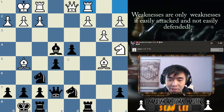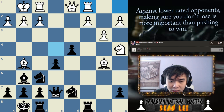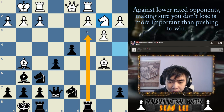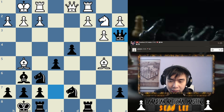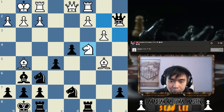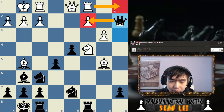Remember: a weakness is only something that is easily attacked and not easily defended. I can play bishop g6 to make sure my bases are covered. I'll move my queen out of the pin somewhere here — just attack that pawn and ask him how he's going to defend it. If I capture here he might capture back, then I can capture on c2. Should be fine. I can capture on c2 if he plays rook a1, and if he captures on e5 I can capture on c2.